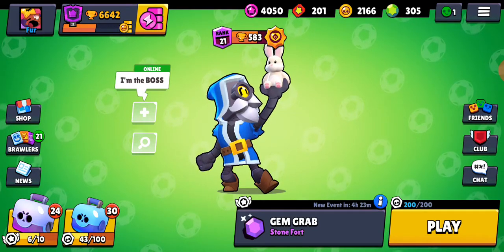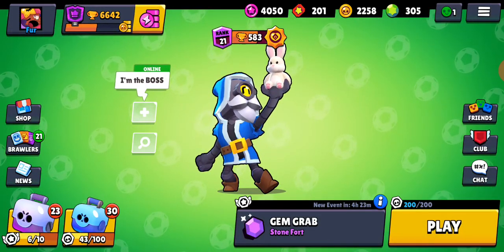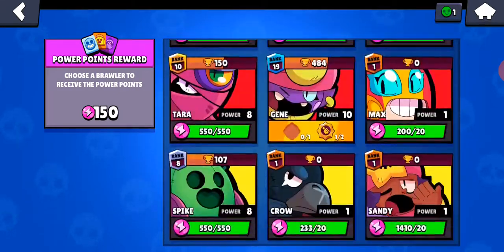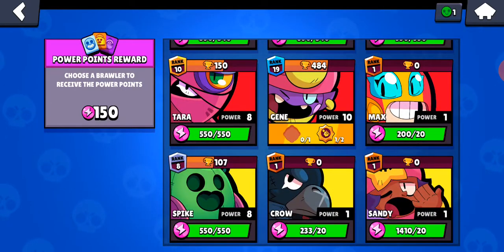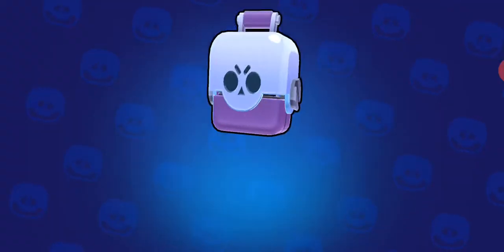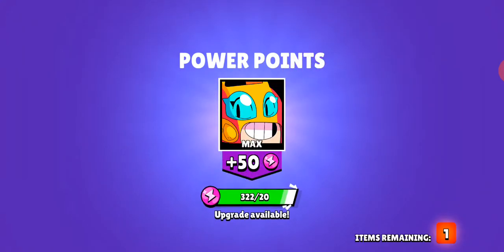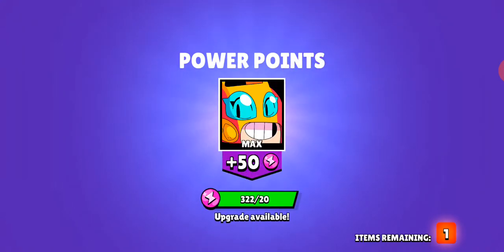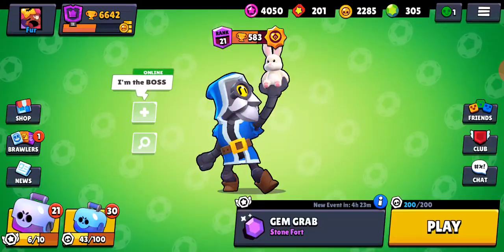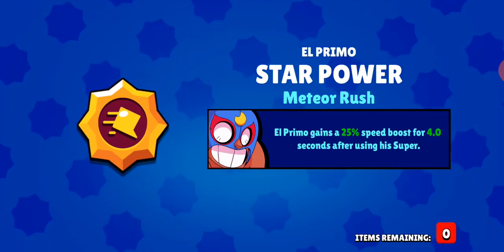We're going to keep opening big boxes until we have 20 left. We have this offer on the trophy road: 150 tokens and power points, and I'm going to use it on Crow — that will boost him tremendously. We're going to get something in this box too. We get Carl's gadget Heat Ejector, and we get El Primo's star power Meteor Rush.